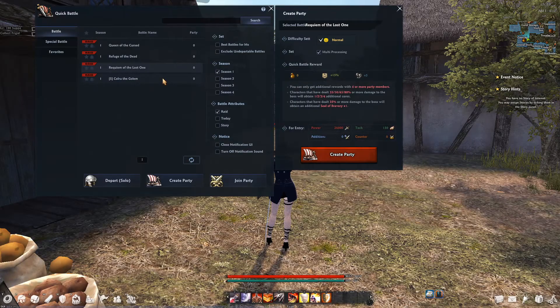Bracelets are obtained from the special raid located on the special tab from the quick battle menu. These are older raids redone that require counterforce, and the boss changes weekly. Bracelet boxes are pretty rare, so don't forget to do the break-offs so that you can get more drops.